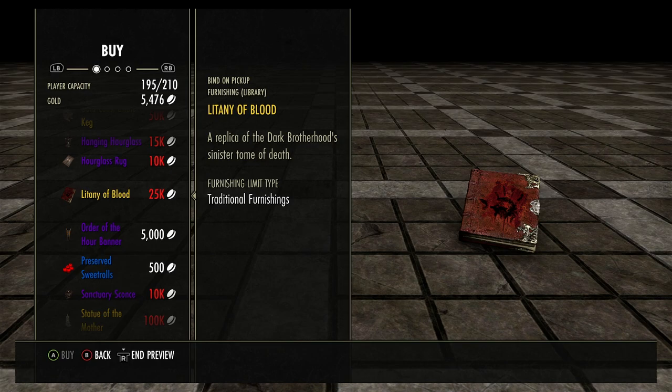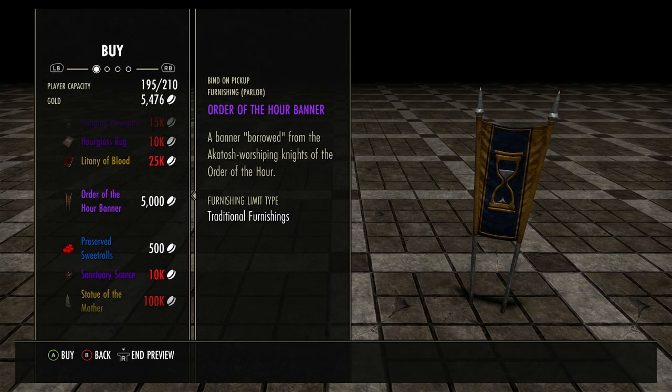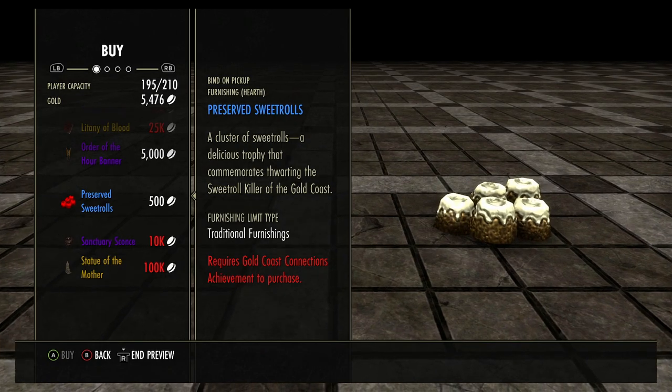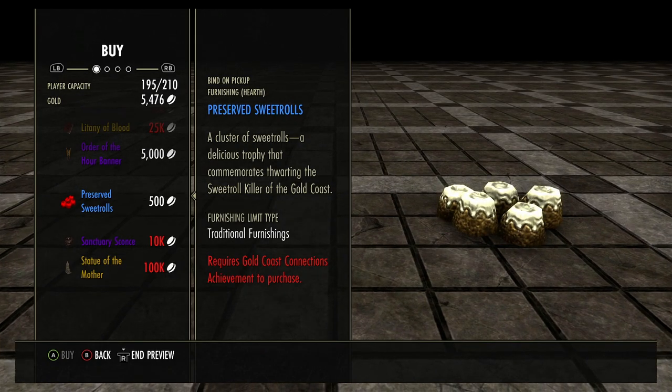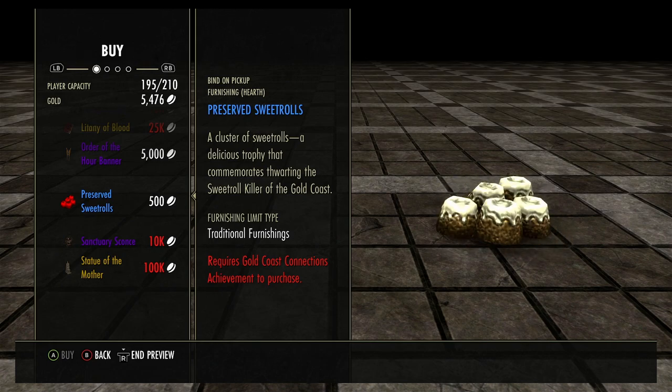Litany of Blood — again I don't know if you can read it, but it'd be great if you could. Order of the Hour Banner — you can get that motif style here from doing the arena. Preserved Sweet Rolls — these are a trophy that commemorate thwarting the Sweet Roll Killer of the Gold Coast. Yeah, if you ate those things it looks like you'd die from diabetes.